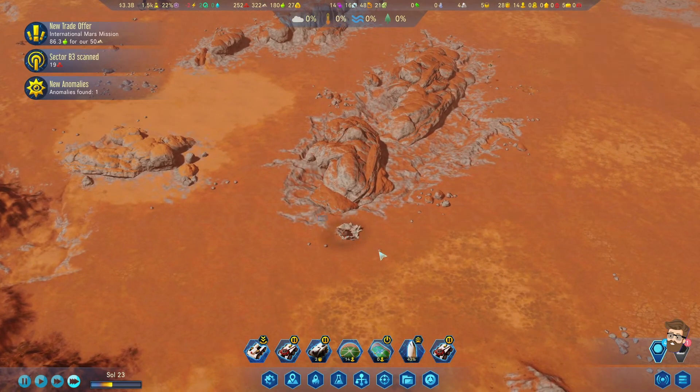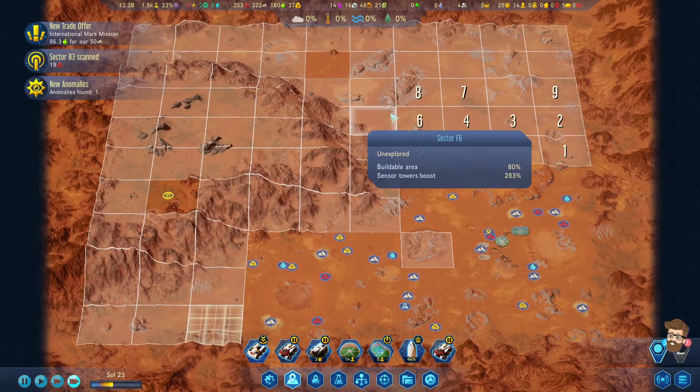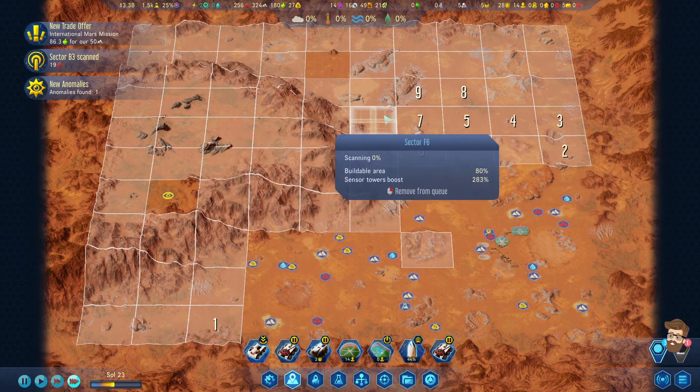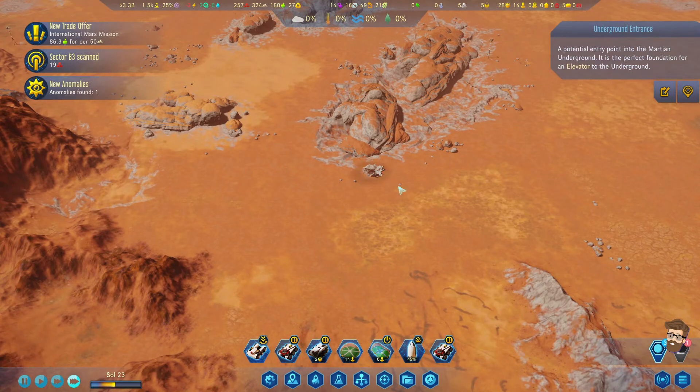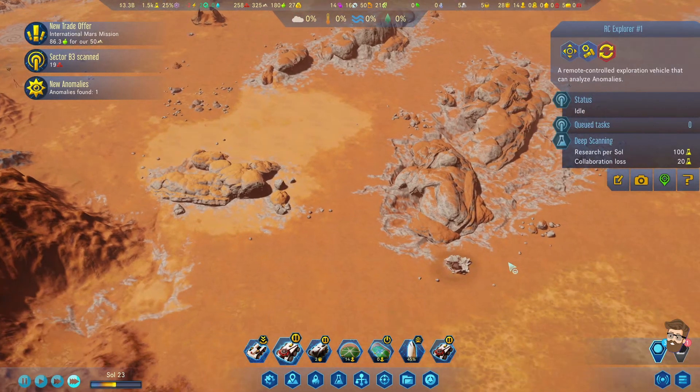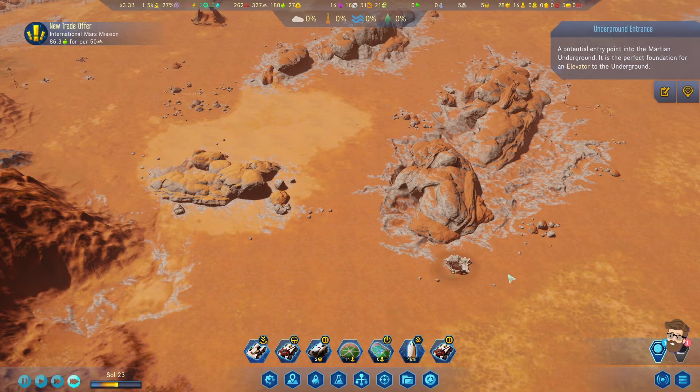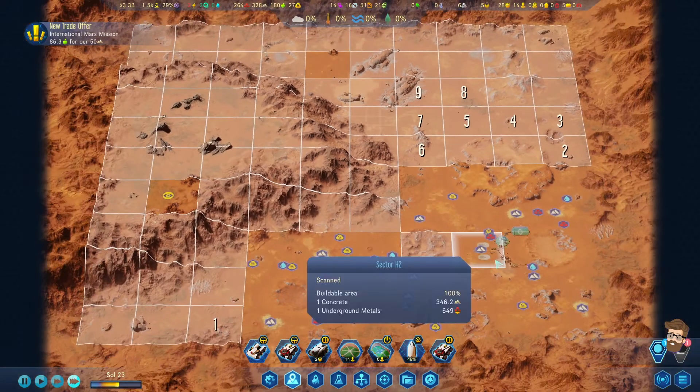I missed this guy completely - he was right next to us. Awesome. Potential entry point into the Martian Underground - the perfect foundation for an elevator to the Underground.